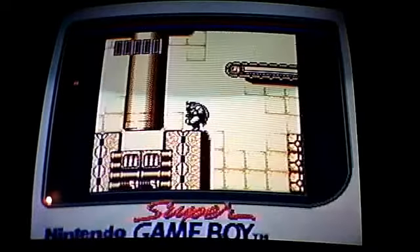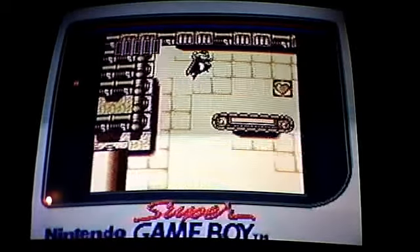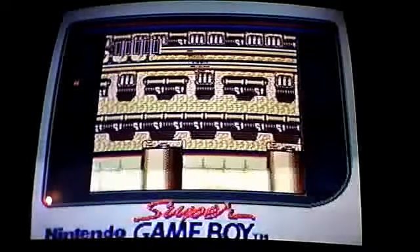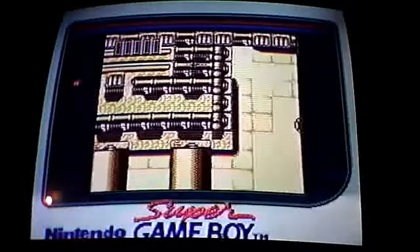Here's a game released in 1992 and developed by Sunsoft. You control the Caped Crusader in order to stop the Clown Prince of Crime, the Joker. The A button jumps, uses your wall climb technique, and releases your grappling hook.